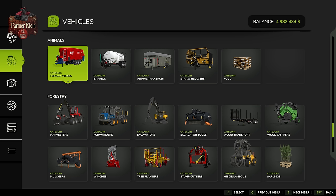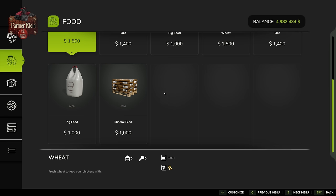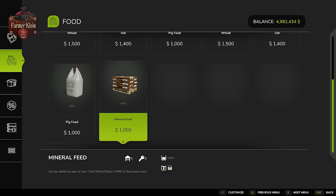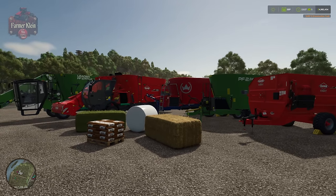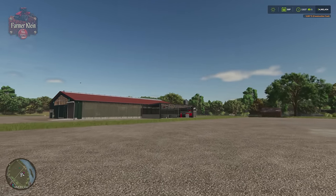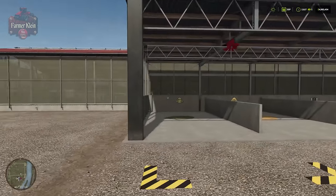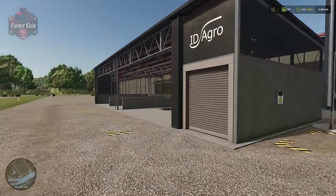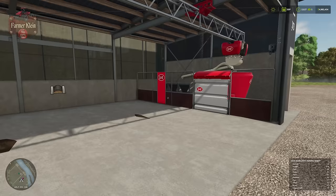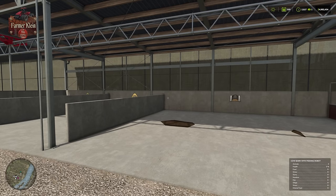Mineral feed is an optional TMR component, but it becomes required if you're using the large animal shed with feeding robot. You can buy mineral feed under animals > food at 10,050 liters per pallet for $1,000. The large animal shed with feeding robot requires you to provide hay, straw, silage, and mineral feed separately. The robotic grappler arm will make the mix for you and feed the animals once an hour as needed.